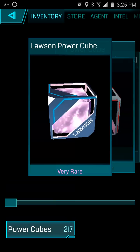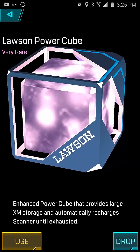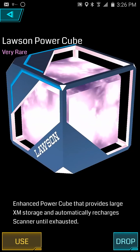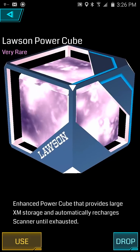Now we're going to use the power cube. I have no idea what it does. It says: 'Enhance power cube that provides larger absorption.' I'm not going to be exhausted. Okay, let's see — I'm going to use it and then recharge.